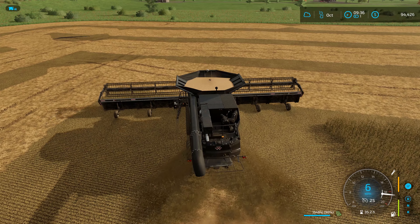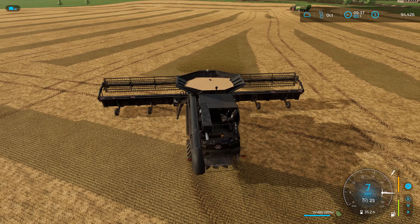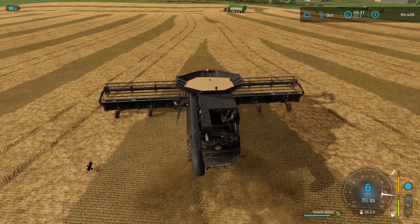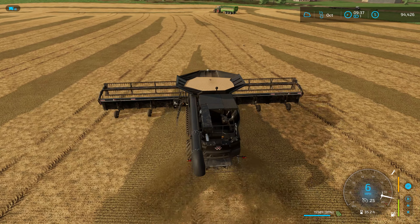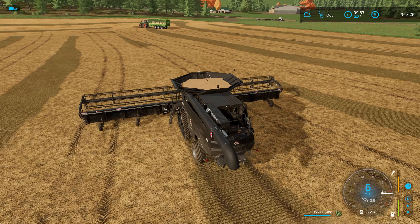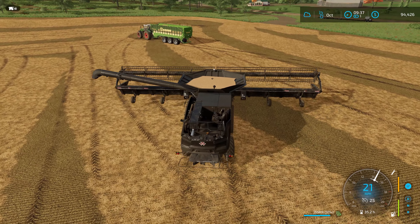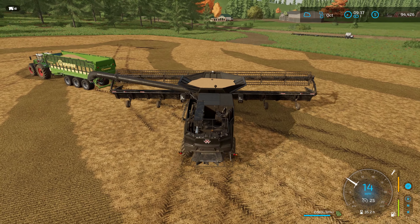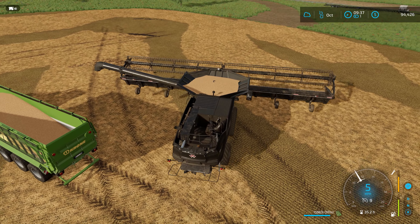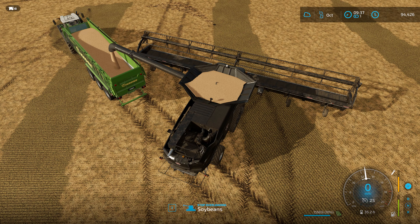Like when the seasons mod came out back in FS17, I enjoyed it immediately, but a lot of people couldn't stand it. A lot of people just like to plant the crop and harvest without doing lime or fertilization — and that's fine too. The 60-foot header is saving me a lot of time, I've enjoyed it quite a bit. The only issue is when it comes to unloading — the pipe on the Ideal isn't quite long enough. I wonder if the Claas Lexion's really long pipe would help.